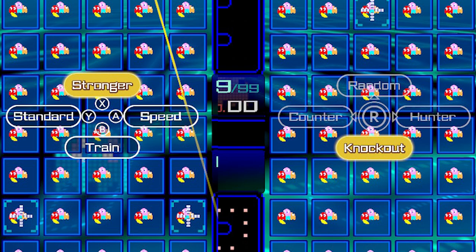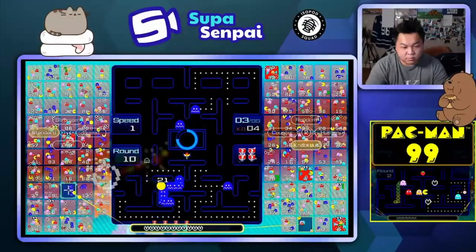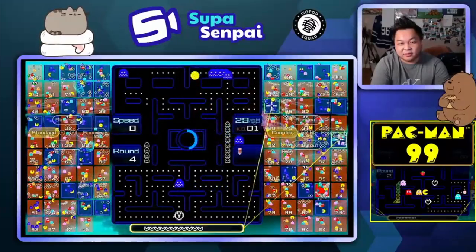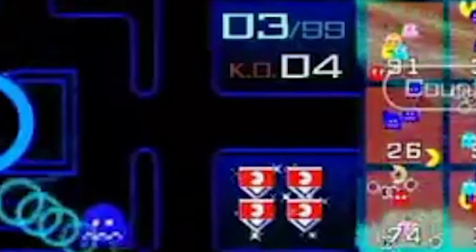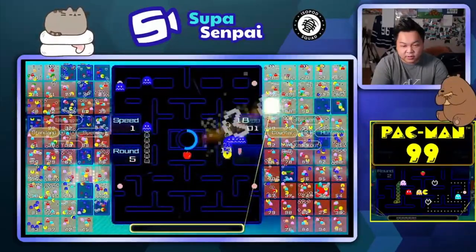Now let's talk about the mechanics of how to play Pac-Man 99. There are two menus. The menu on the right is more important — it has two key functions just like Tetris 99: knockout and counter. Knockout sends your ghost to the player closest to death, and counter sends back ghosts that people are trying to attack you with. Also, the more players you knock out, the higher your ghost multiplier gets, so instead of sending one ghost, you send three or six. If you've loaded Clyde up with 30 baby ghosts and eat him, that can knock out someone in one go.